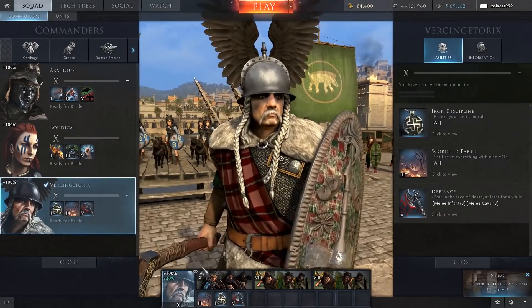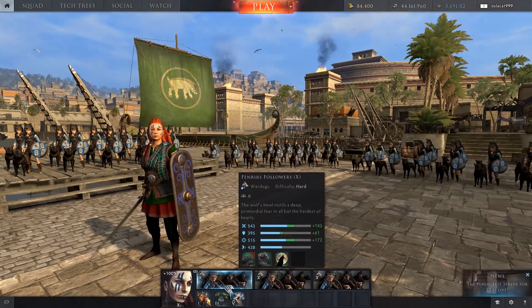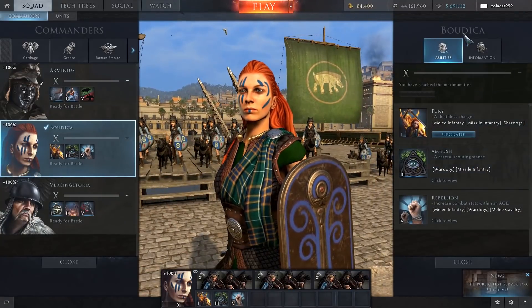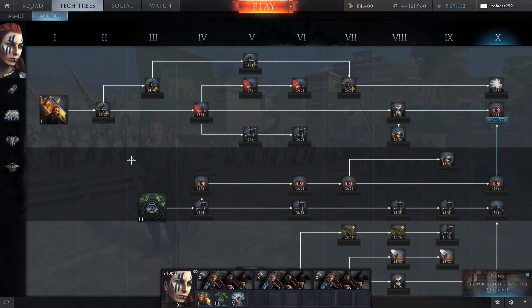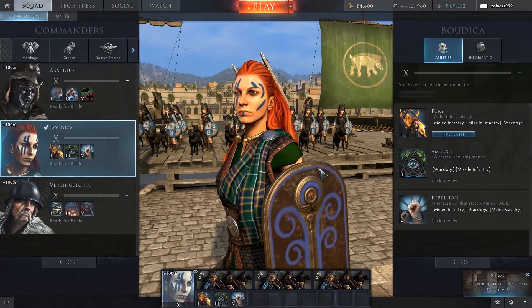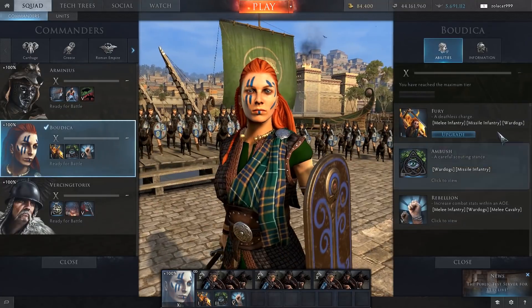The other change is a nice little upgrade button which has been added into the UI, particularly for newer players. If you click on Boudicca, because I've got enough free experience and there is an available upgrade for Fury, it gives you a little upgrade button. I've left one of the visibility ranges unupgraded so you can see that on the UI interface. It's probably more for beginner players so they know they can upgrade their commander abilities — it's nice and easy to do.